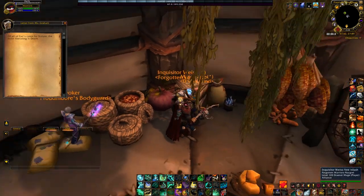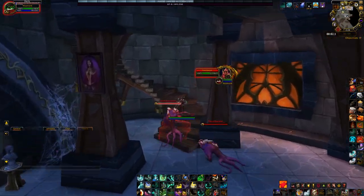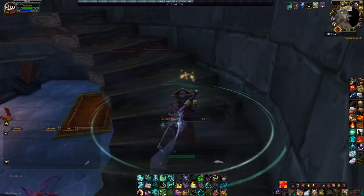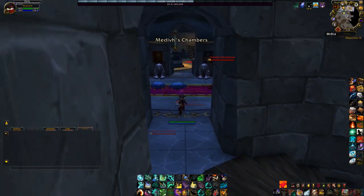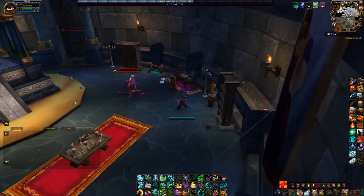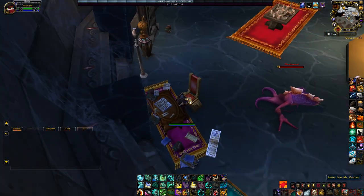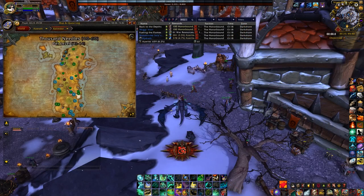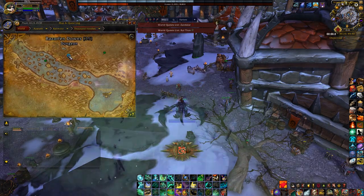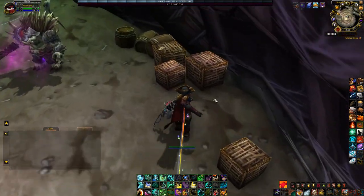Go back to Dalaran, because your next stop is Old Karazhan. You'll most likely get lost in there, and I'm sorry. The third letter will be on a chair in Medivh's chambers, which you can access after the chess event in the staircase leading to Prince Malchezaar. The fourth letter has you going to the Razorfen Downs in the Thousand Needles. Behind the second to last boss, at the end of the instance, you can find the letter sitting on a crate.